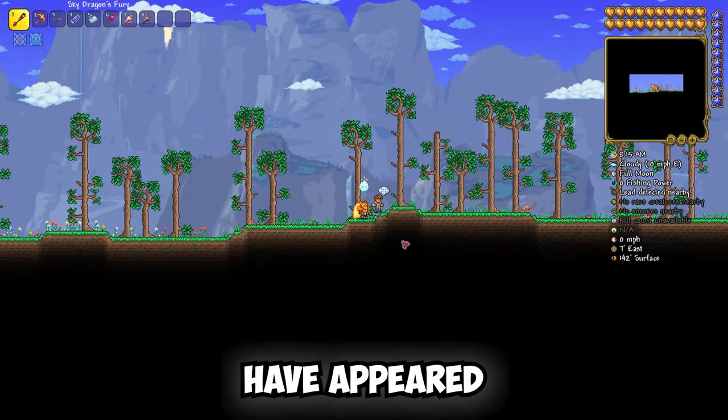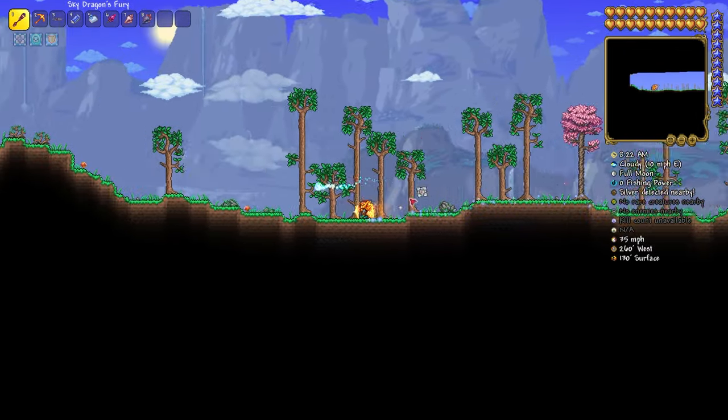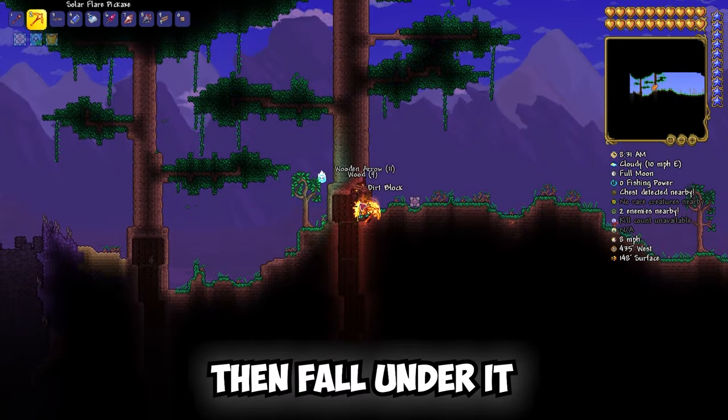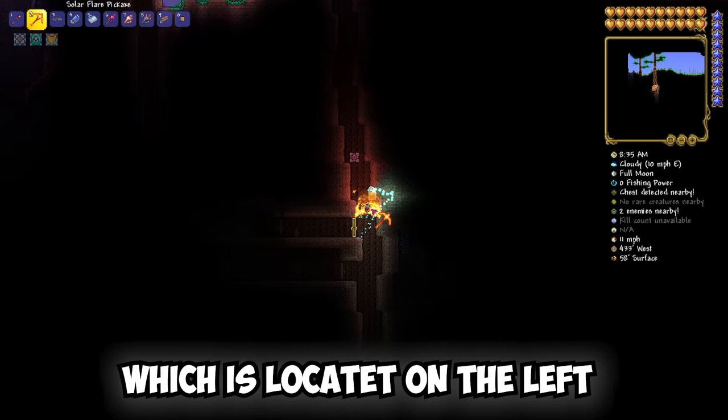Enter this world. After you have appeared, go to the left, to the first big tree. Then fall under it. And there we enter the first door, which is located on the left.